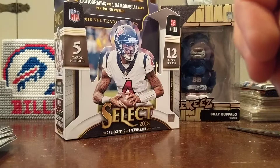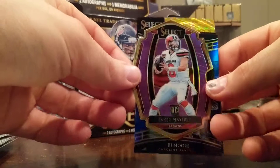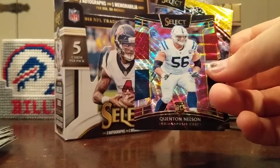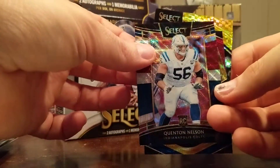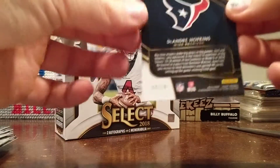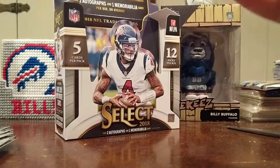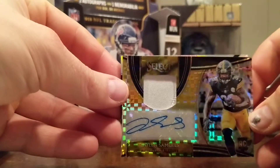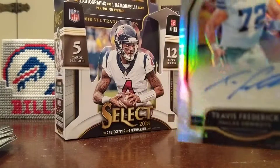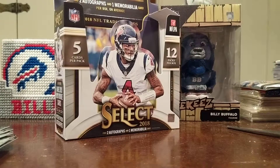Alright guys, I'm going to do a quick recap. I'll start with the numbered cards here. Baker Mayfield pinkish-purple die cut to 75, DJ Moore blue to 175, Quentin Nelson 199, Trequan Smith 199, and the DeAndre Hopkins to 10. And then our hits: Harry Carson patch to 50, Jalen Samuels patch auto numbered to 10, and Travis Frederick Rookie Prism auto to 99. Alright guys, thanks for tuning in and as always, get cracking!